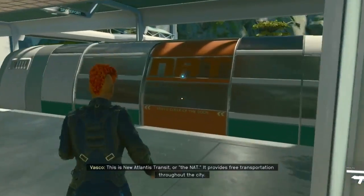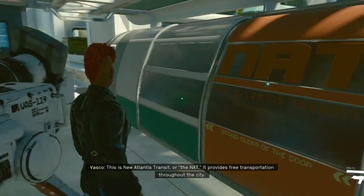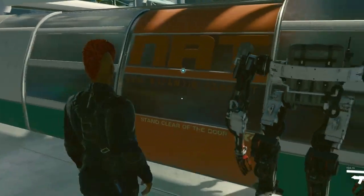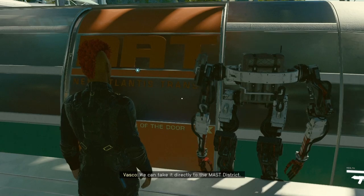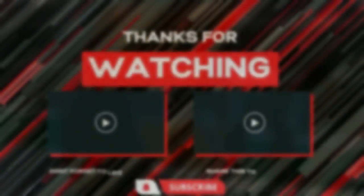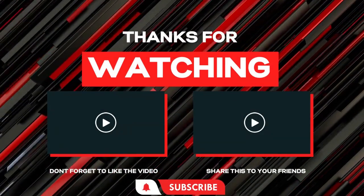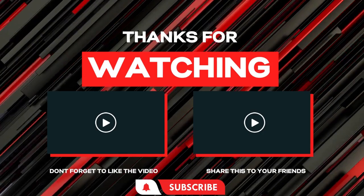This is New Atlantis Transit, or The Net. It provides free transportation throughout the city. We can take it directly to The Mast District. That's cool.